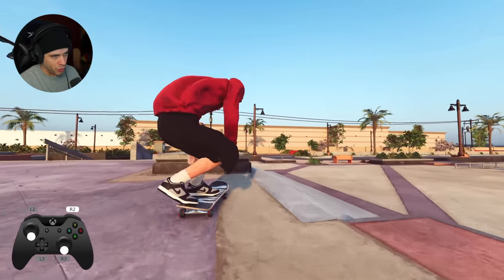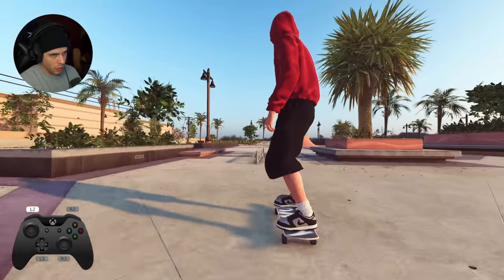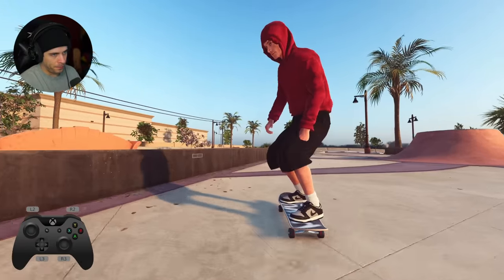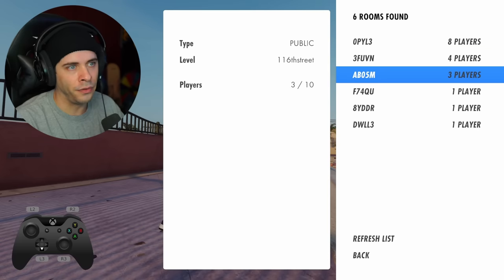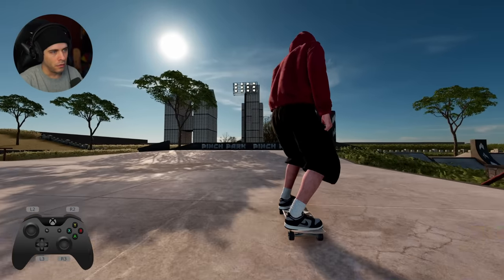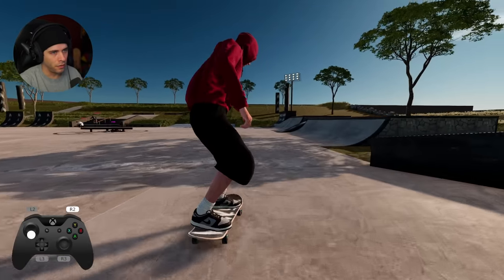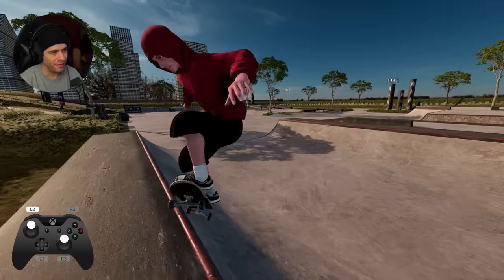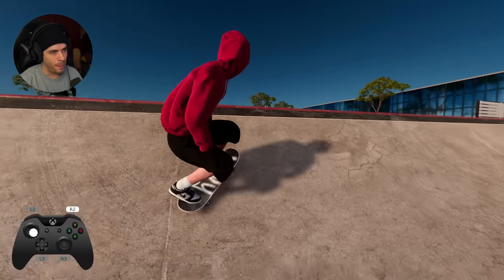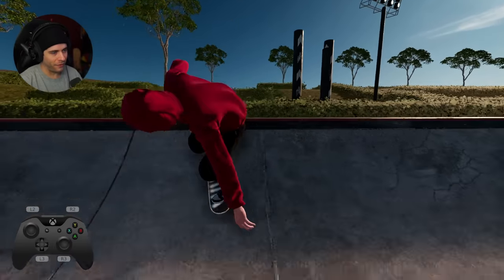I will do like a 180 to switch crook, pump it in, and then go like switch feeble. Hop to the far side. There's a lot of lobbies - Pinch Afternoon, 116th Street, Pinch Park. Back crook. This is a really nice looking map. Back tail. Kick from nose lom, we got it.